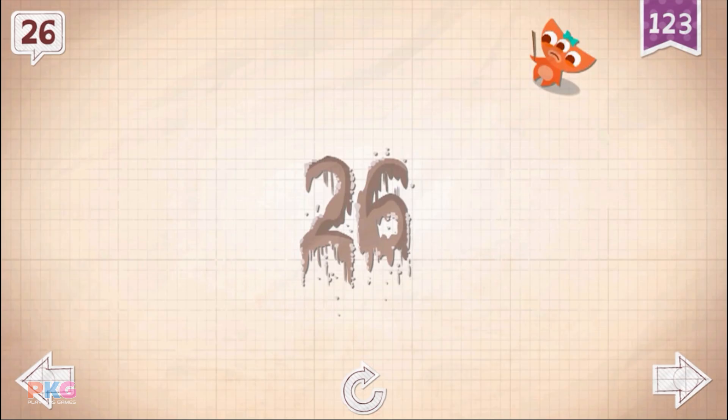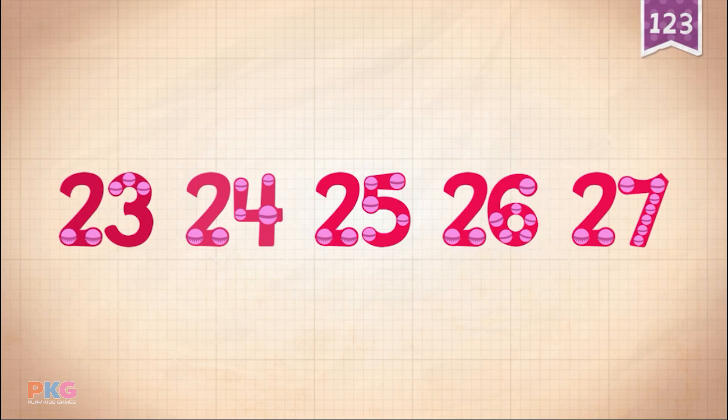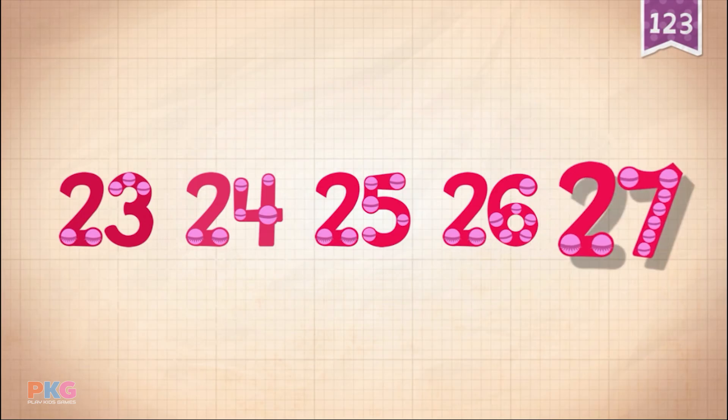Abby wrote out all 26 letters in the alphabet. Count by ones, starting at 23. 23, 24, 25, 26, 27!